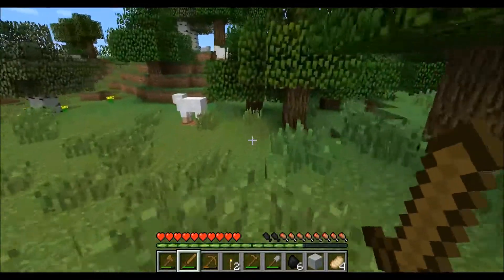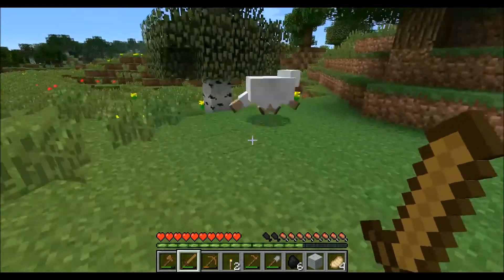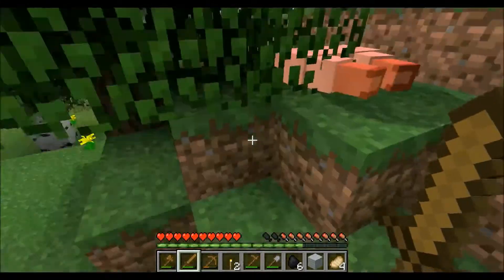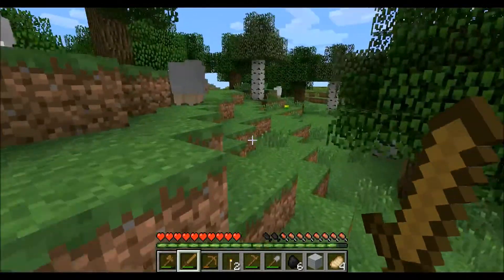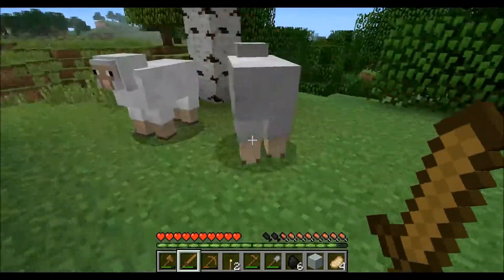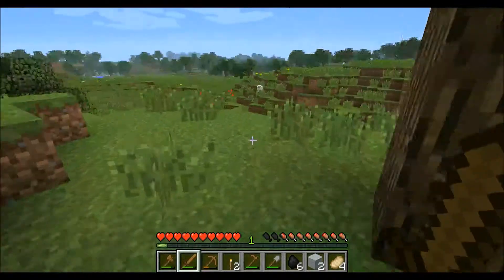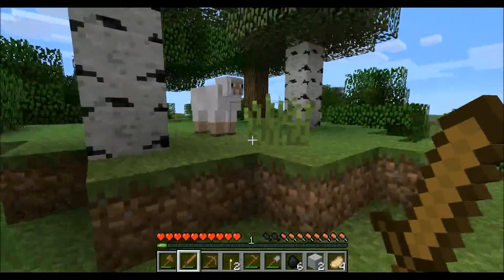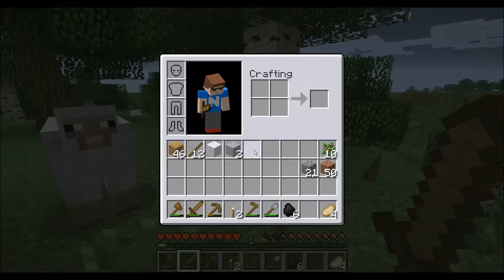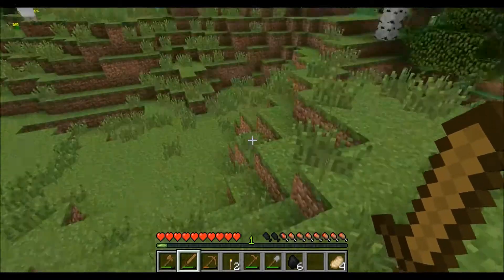One there — I need three pieces. There are tools called shears that let you harvest wool without killing the sheep, but I don't have them for now, so I just do it the old-fashioned way. Note that the color of the wool doesn't matter for crafting materials like beds or other simple items.